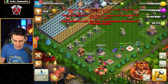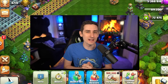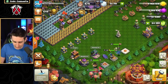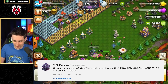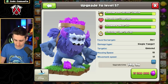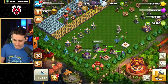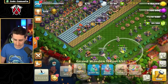So I'm probably doing all this wrong — you guys are like, 'Carbon, what are you doing?' As I kept using my books to upgrade the Royal Champion and gems on the Apprentice Warden, I realized I might have messed up. I should have been gemming the heroes! I'm so dumb — I'm really realizing my mistake right now. Don't do what I do and spend 100,000 gems the wrong way. I need to get enough elixir to start upgrades and finish them off properly.